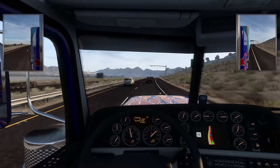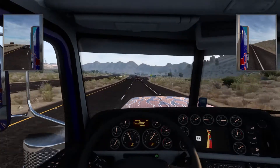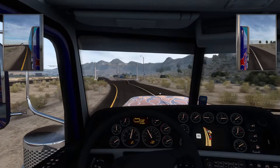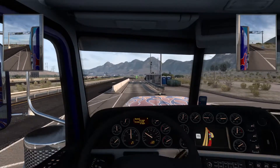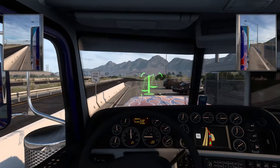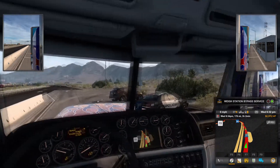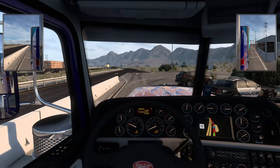Let's see if I get to bypass the weigh station or have to enter it. Please let me bypass it — okay fine, I'll go to your stupid weigh station, DOT. Let's see what my weight is... 80,239. Whoa, okay, that's not what I needed. So I am overweight, but not like I'll actually get in trouble for it in the game.